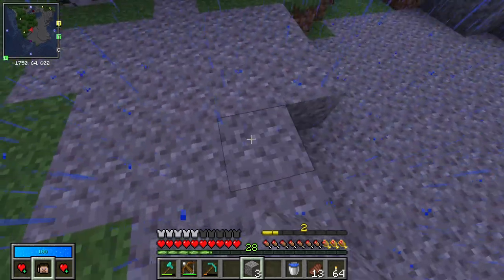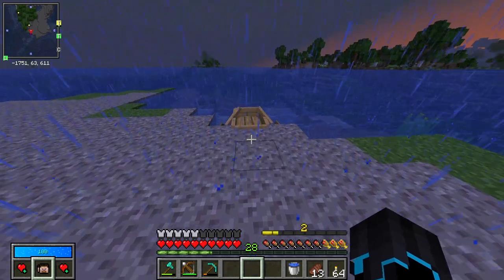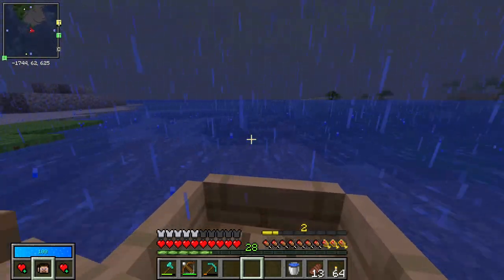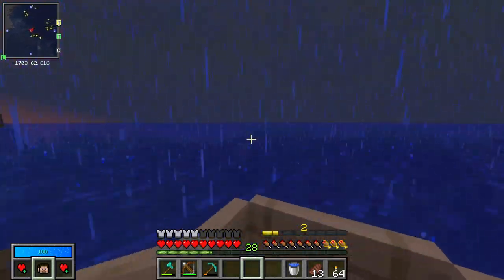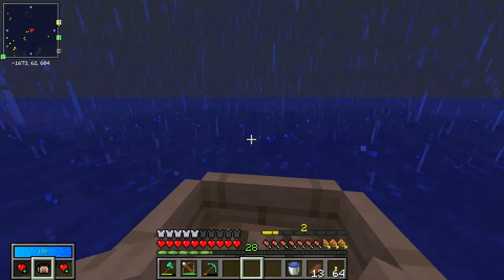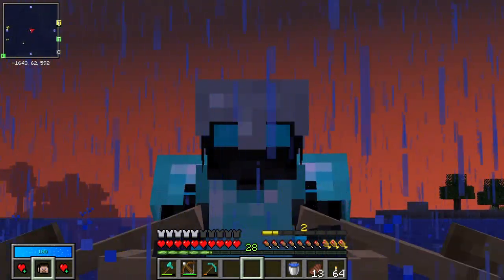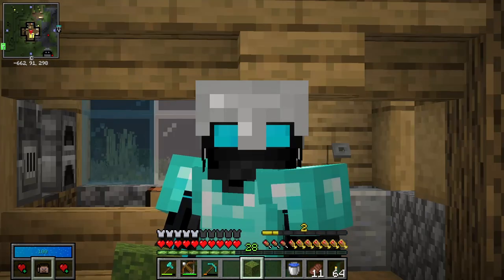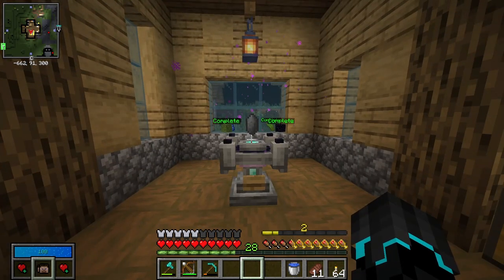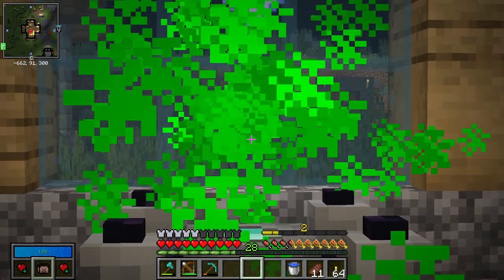We get a heart of the sea, prismarine crystals, a bunch of emeralds. Don't really need the sword, I will take the food though. Unfortunately, no diamonds — that is what I was hoping for most of all. But still, heart of the sea is really good. Now it's time to finally head back home. This will be the second night where I don't sleep, so hopefully next night we're going to get phantoms, which means elytra. Mission accomplished — final vault crystal ingredient complete, and our second vault crystal is about to be born.